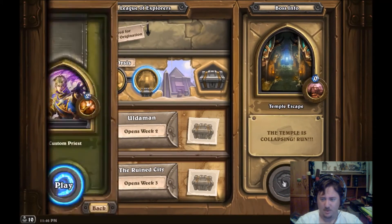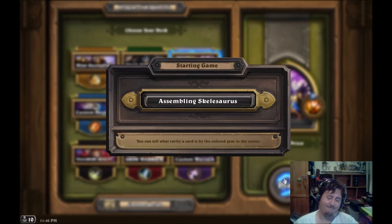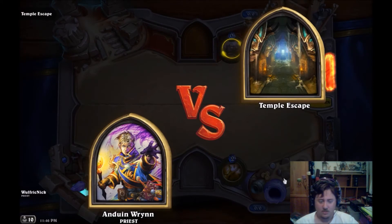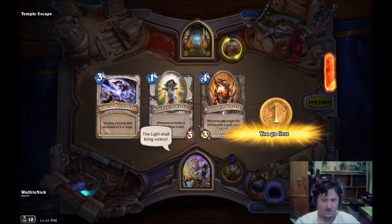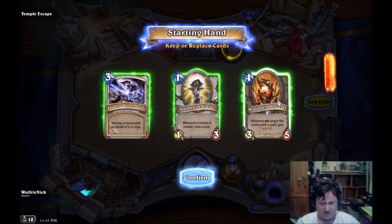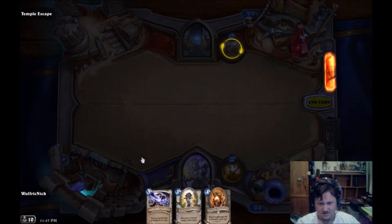Back in we go - let's hope we do a little bit better. What do we got? There we go - Northshire Clerics. It's a dragon so it's useful. That's also useful because I've got a lot of big creatures. I think that's a good hand.